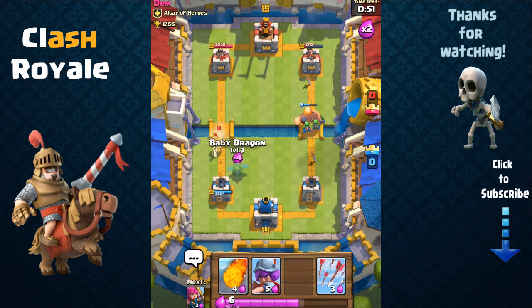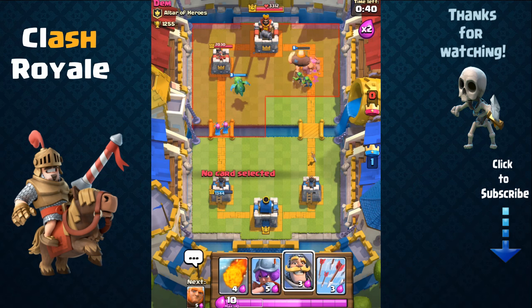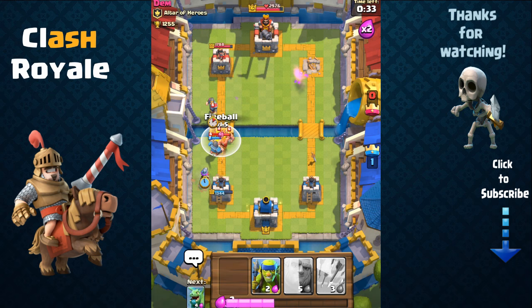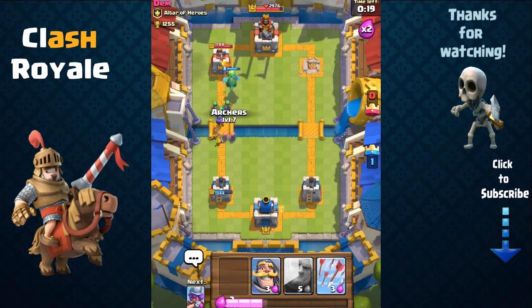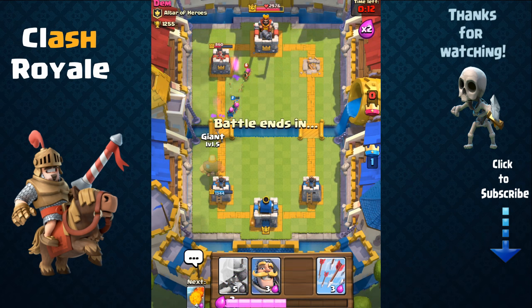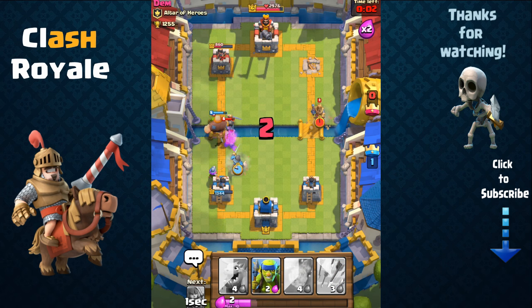He sends out his prince on the left again — unfortunately we didn't have troops to absorb that charge. Never send your musketeer against the prince charge because it will take her out in one shot. We use the fireball on the clumped barbarians and knight — that takes them all out. Now we send out the baby dragon and couple it with the musketeer for point damage, plus spear goblins and archers, and they all go for the tower on the top left. We send out the giant coupled with the musketeer, but time is running out — that's going to be a clear victory. Great battle.